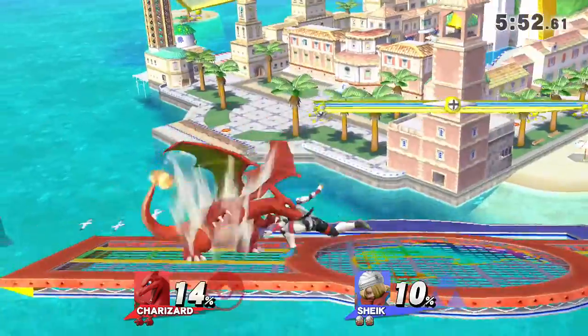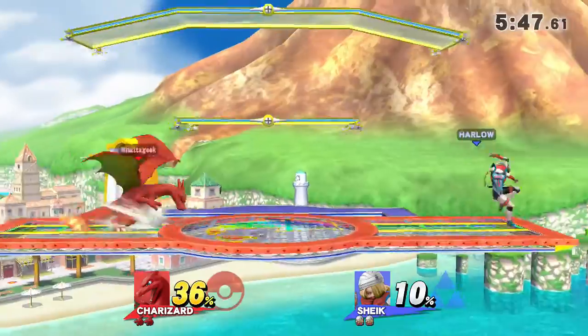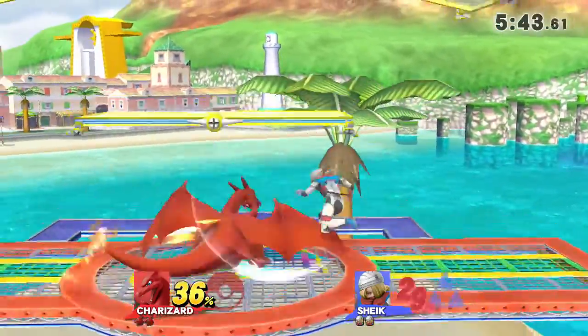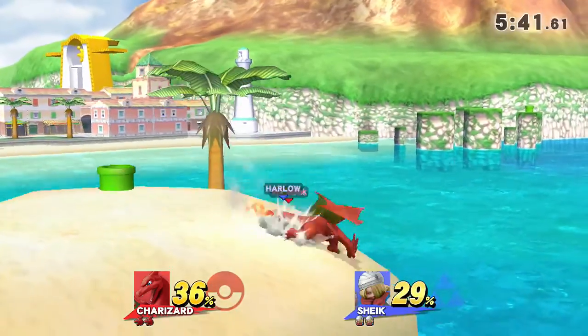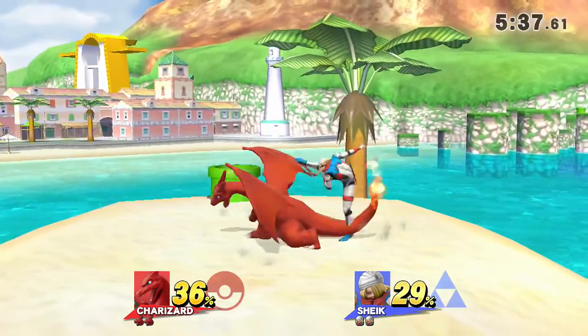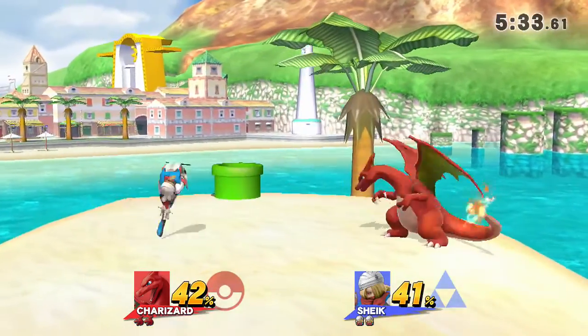Here we go — Delfino Plaza. Everyone wants to get some sunlight. Charizard is trying to get some Solar Power going. Easy damage at the beginning for Charizard. Sunny Day — that's what the move's called. It's an ability. Whatageek is dropping the Pokémon knowledge mid-match.